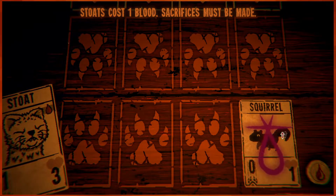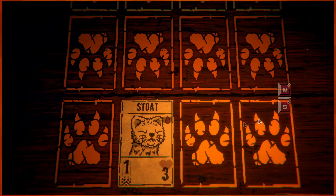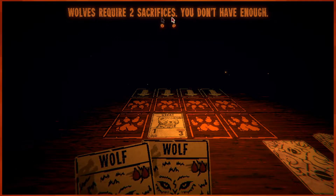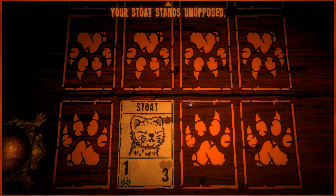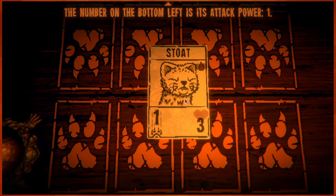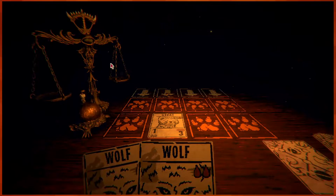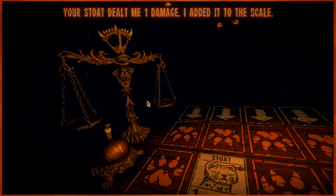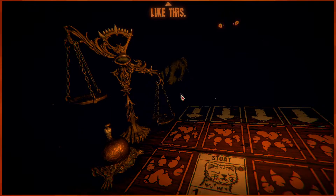The stoat costs one blood — sacrifices must be made. Oh, that's what that blood symbol means. It's also been a while since I'd last watched anything about this game. The game explains: walls require two sacrifices and I don't have enough. Ring the bell to end your turn and commence combat. My stoat stands unopposed — the number on the bottom left is its attack power: one. My stoat dealt one damage and it's added to the scale.